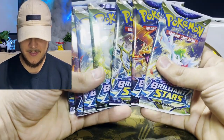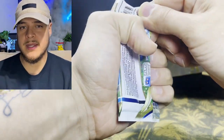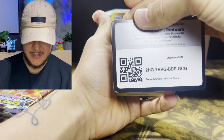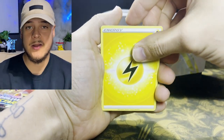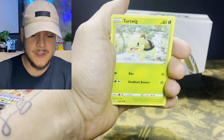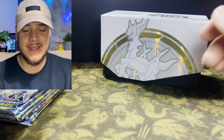Here are our Brilliant Stars packs. We're diving right into the 8 packs from the first Elite Trainer Box to see what kind of pulls we get. It was a beautiful unboxing. I really like those sleeves and die — I'm gonna use at least one in my personal deck. Right off the bat: a reverse holo Flygon and a Grimmsnarl.